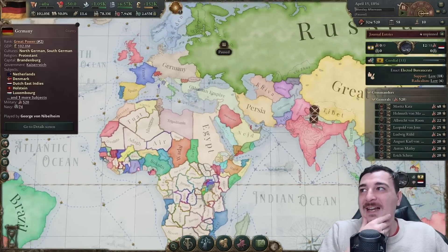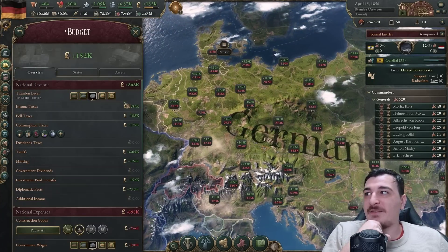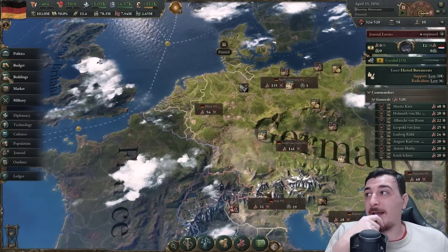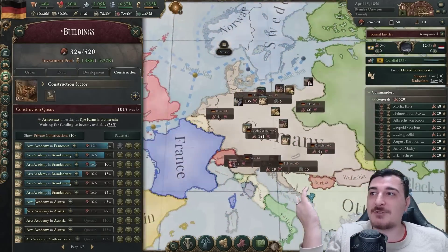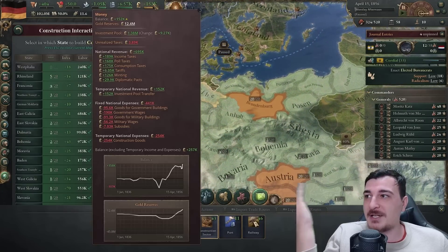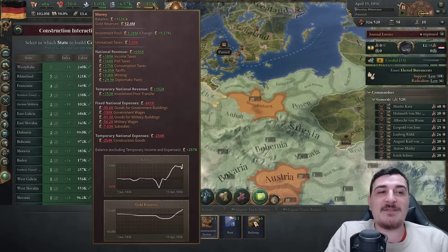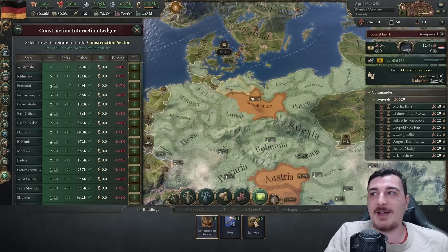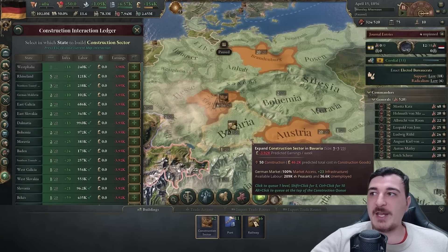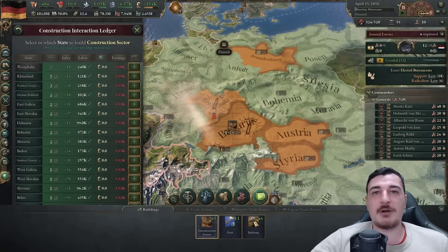I am absolutely dominating everybody. One million in income already on high taxation without even trying, and I'm still building as many construction sectors as possible while still sitting at 100,000 plus. From 1836 to 1856, look at our economy having skyrocketed after we unified. I'm going to do 50 construction sectors - if 50 construction sectors isn't enough, I don't know what is.